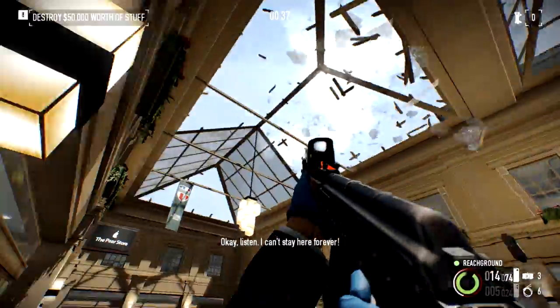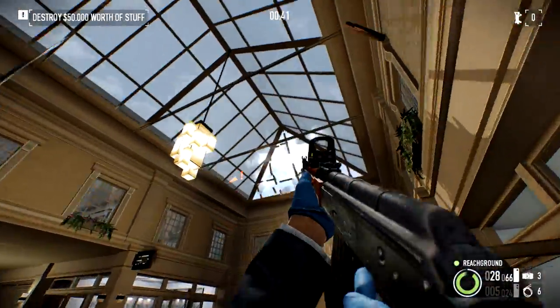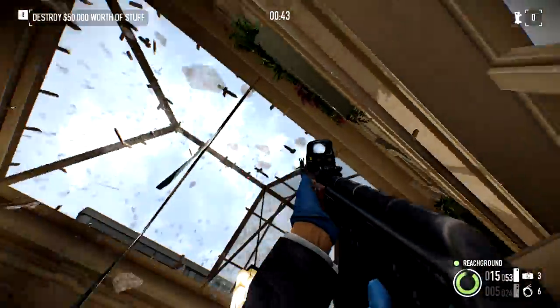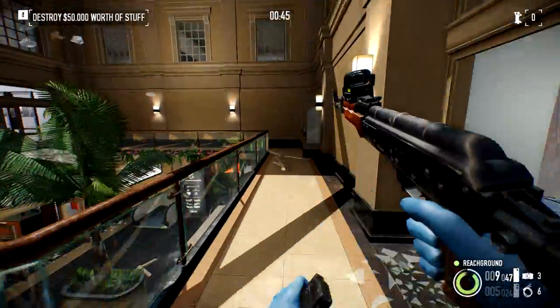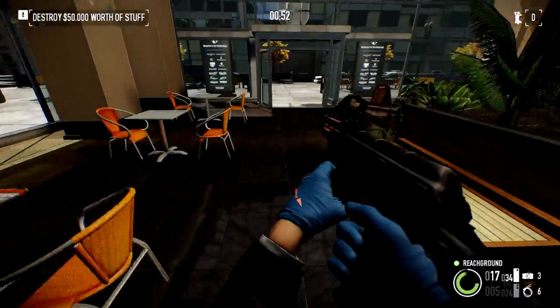All of these roof windows — take them all out and you'll have $10,000. And finally, just get down to the lobby and take out all the windows on the left side.